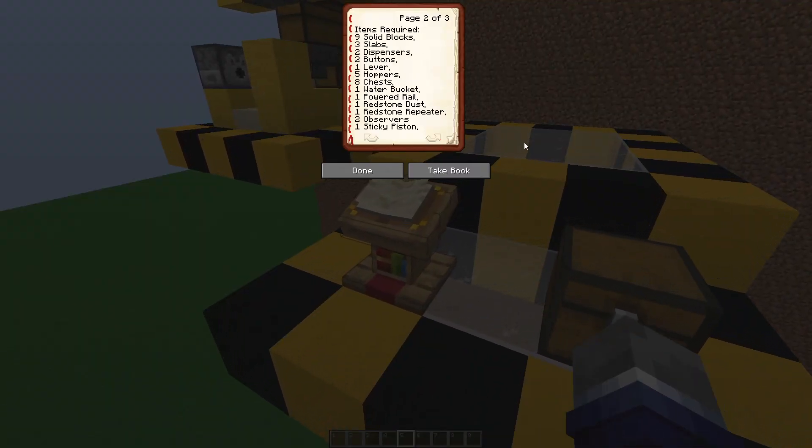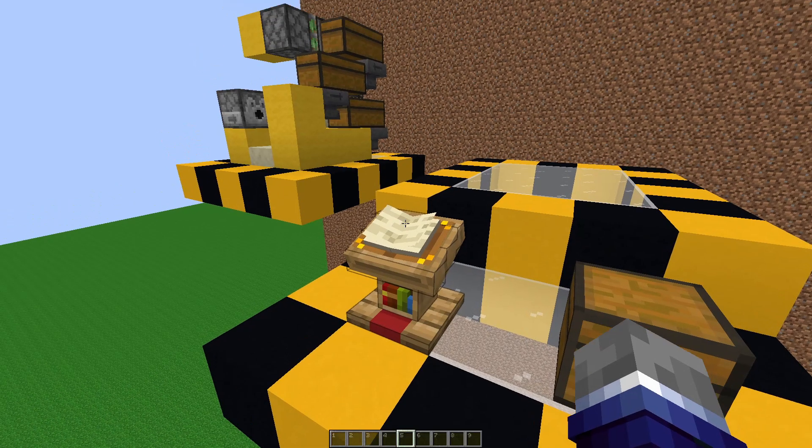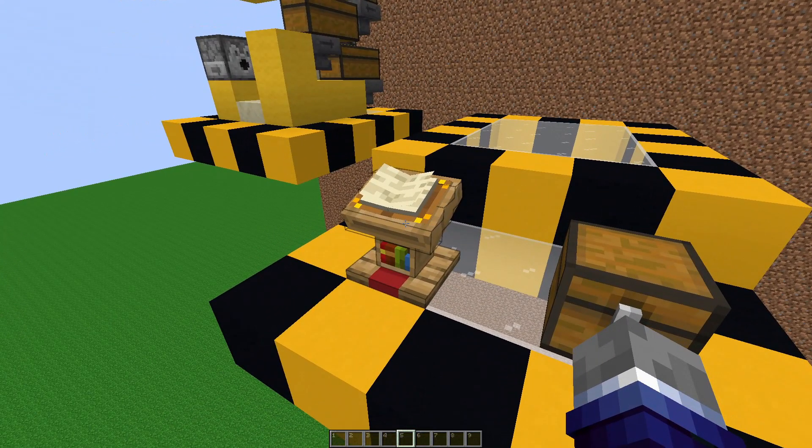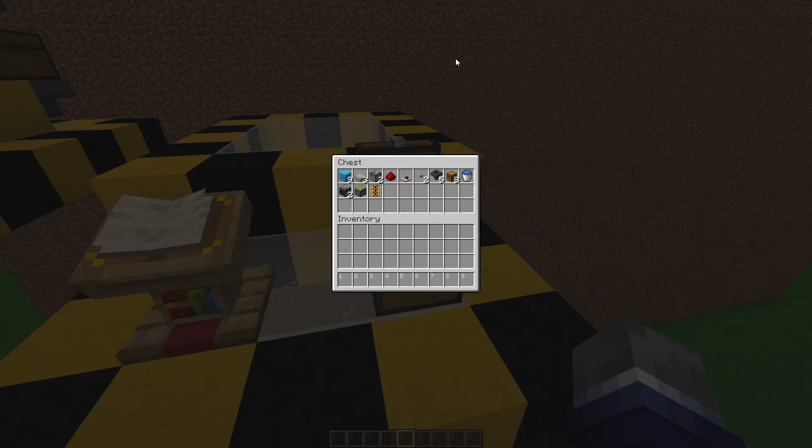The materials are: nine of any solid blocks, three slabs, two dispensers, two buttons, one lever, five hoppers, eight chests, one water bucket, one powered rail, one redstone dust, one redstone repeater, two observers, or one sticky piston. You'll also need lots of TNT and lots of TNT minecarts. I recommend that you probably have an iron farm by now, and assuming you want to build this sort of TNT cannon, I'm assuming you probably do — if not, you should probably build one first.